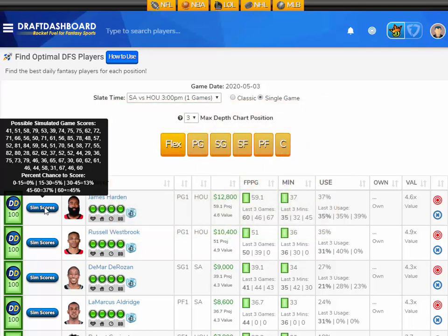For those who don't know how these simulated slates work: everything works the same, you build a full lineup using the players available in the slate. The only difference is the fantasy points each player scores is a fantasy score from any game that player has played so far this year. Only players with at least 15 games played are in the player pool. They just take a score at random from previous games. We've added tools to Draft Dashboard so you can see all the possible outcomes of scores from each player and the percent chance that the player has to score in each point range. You can hover over the sim scores button and see exactly what scores this player can get for this contest.